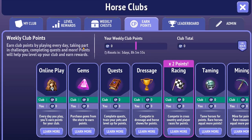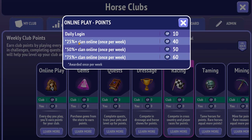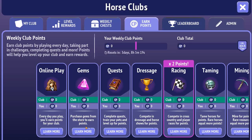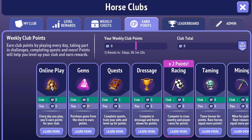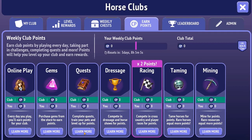For weekly club points, you earn them by playing every day, taking part in challenges, completing quests, and more. Points help you level up your club and earn rewards. For online play: daily login gives 25 points; if 50% of your clan is online once per week you get 40 points for logging in, or 10 otherwise; at 75% clan online once per week you get 60. Purchasing gems from the store also earns points — 5 points per gem — which is a bit pay-to-win, but there are plenty of other ways to earn points so it's not a massive issue.